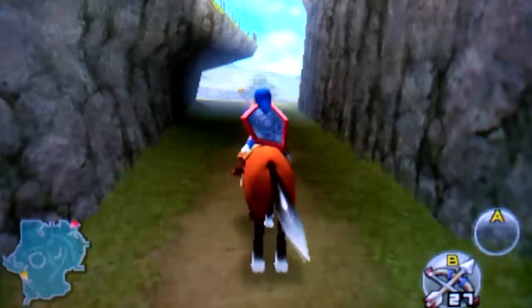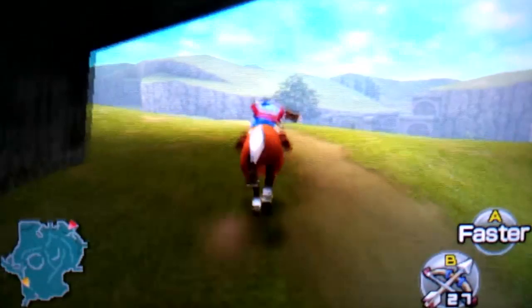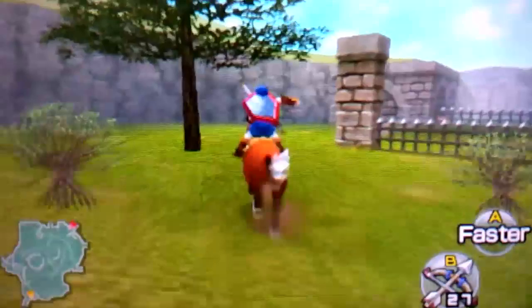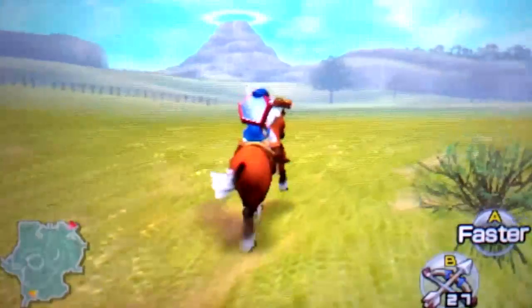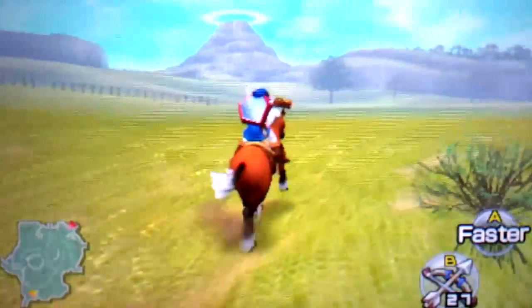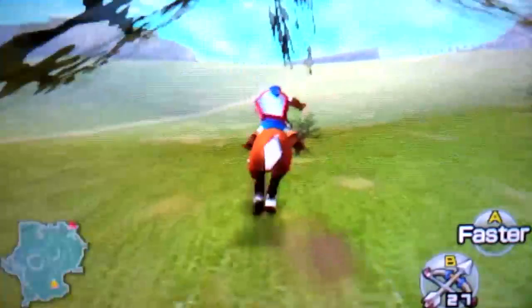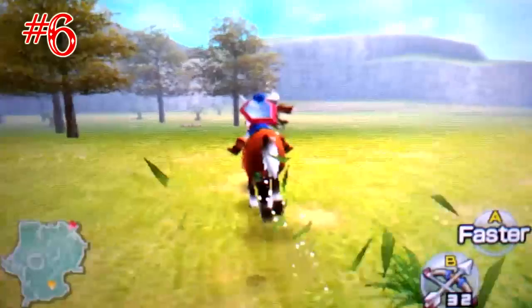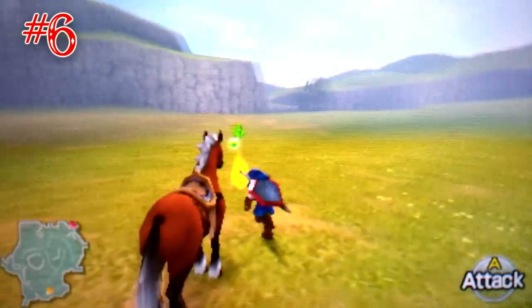Alright, now let's go for the sixth one — it's somewhere around here near this tree. Oh there he goes — yes, we did it! That's the sixth one. You need to be kind of near the entrance of Kokiri Forest. We're gonna make a little edit and get back to the ghost shop.